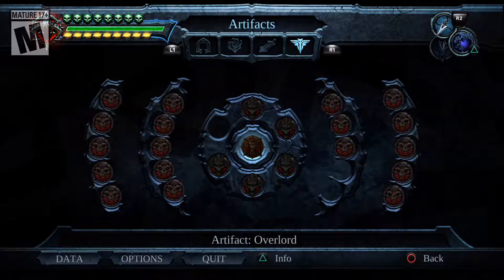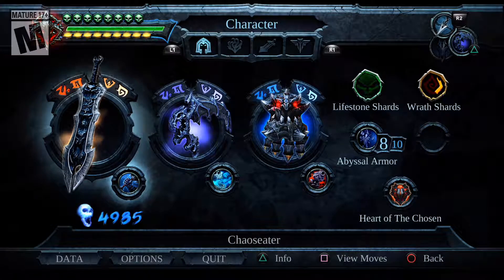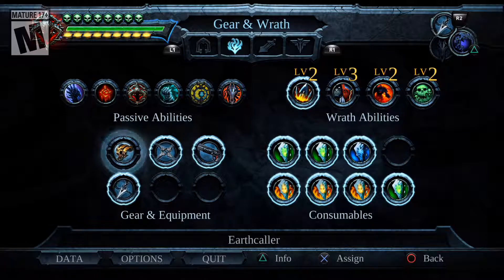Alright, let's do a quick save. We're going to go talk to Samael, because now I have the big stuff — I'm all set to go. Just to make sure: two soldiers, two more Abyssal pieces which we can get throughout the course of the area. Yeah, we should be ready to go.